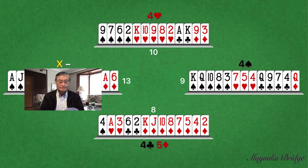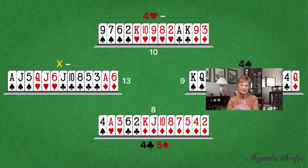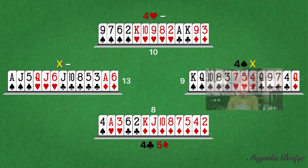Pass. Pass. Pass. Double. Knowing that partner has at least 12 high-card points, East with nine high-card points knows the partnership has at least 21 high-card points. Therefore, the opponents must have 40 minus 21, or at most 19 high-card points. As a five-level contract requires approximately 29 high-card points, East has bid a penalty double.